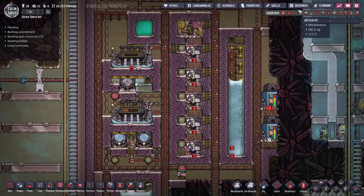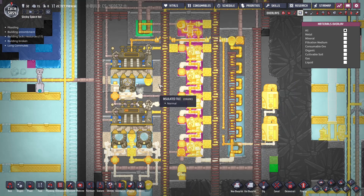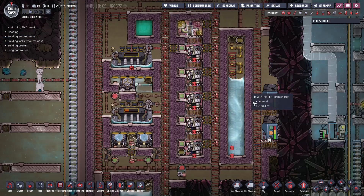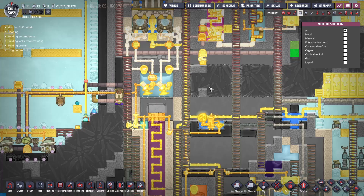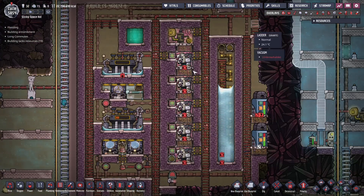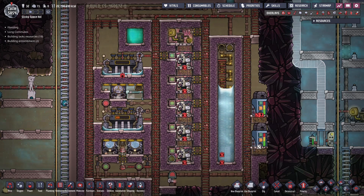As for the materials this machine uses, a lot of it is igneous rock because at the time ceramic was running short, so I only used ceramic where absolutely necessary - in critical areas and the pipes. Otherwise I used igneous rock as much as possible. Over here ceramic became a little bit more available so it was more widely used. If you want to know more about this machine, check out the video about the liquid oxygen generator.